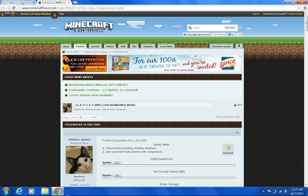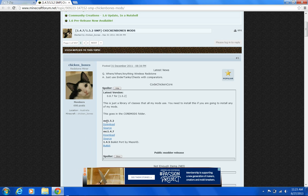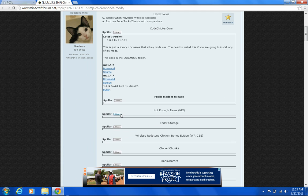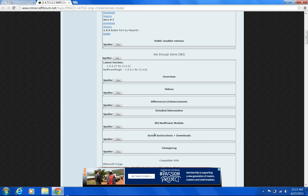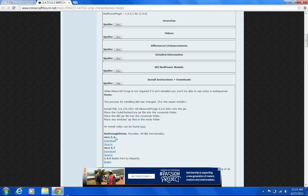So that was Forge and we already did 7zip. You just want to install that because it's a program. Then you come to the forums, which I'll also have in the description, and you go to CodeChickenCore and press show. Go to MC 1.5.2 download, and it'll take you to AdFly — press skip ad and save it to your desktop. Then scroll down to Not Enough Items itself, click show, scroll down to where it says install instructions and downloads, click show one more time, and then MC 1.5.2 download. Save it somewhere accessible.